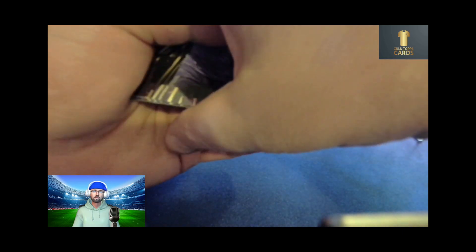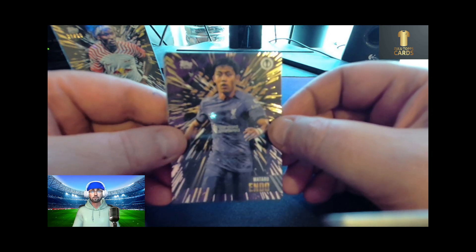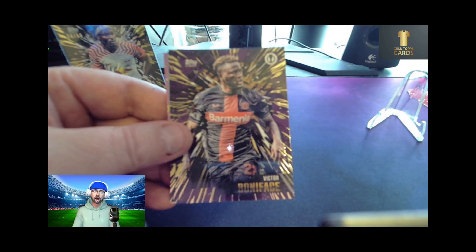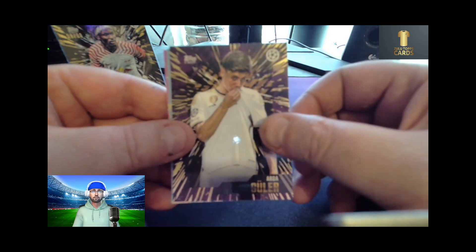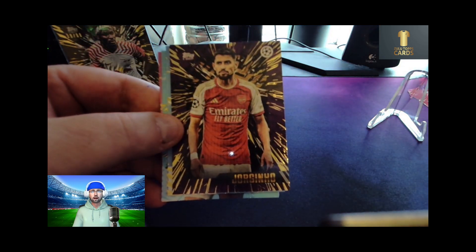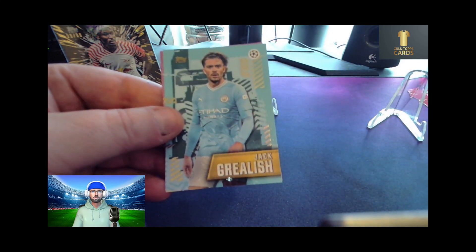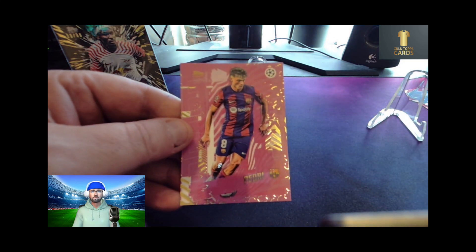Pack two: we've got a Wataru Endo, an Antonio silver, another Victor Boniface, Ardie Guela base card, a Georginho base card, and we've got an Erling Haaland elite card. We've got a Jack Grealish gold and a Pedri elite.